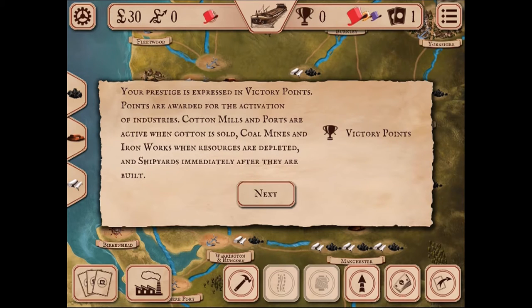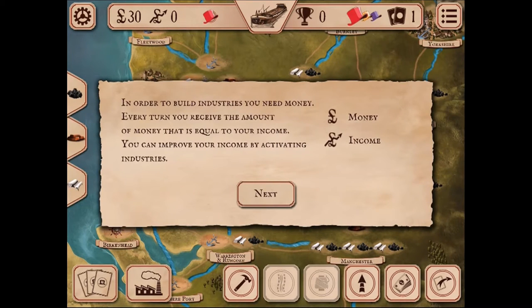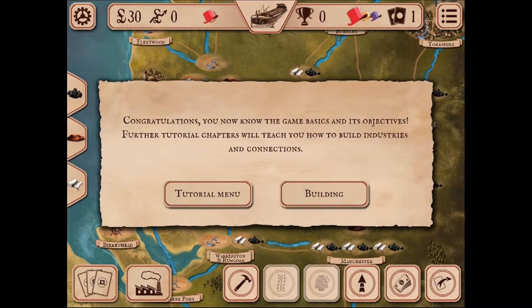Your prestige is awarded in victory points. Points are awarded for the activation of industries — cotton mills and ports are active when cotton is sold, coal mines and ironworks when resources are depleted, and shipyards immediately after they are built. In order to build industries you need money; every turn you receive income equal to your income level, and you can improve your income by activating industries.